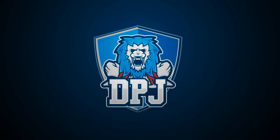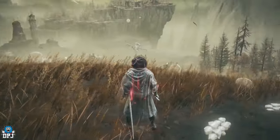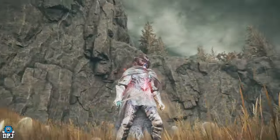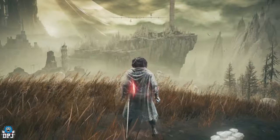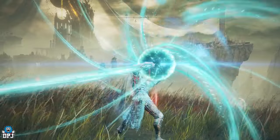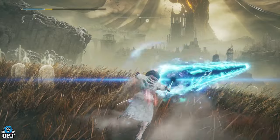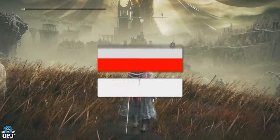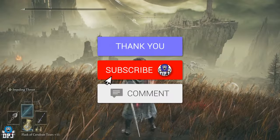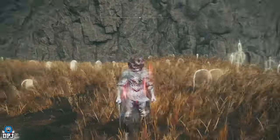I'm back with another Elden Ring video, and today I bring you something pretty spectacular — something a lot of players are definitely overlooking. It's basically a sword which is also a staff. What is going on here? This is gonna be at the heart of many incredible builds. My name is DPJ, and if you enjoy the video, leaving a like really helps out and be sure to subscribe.